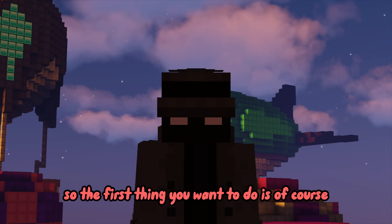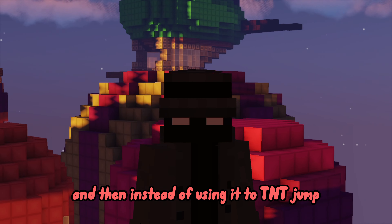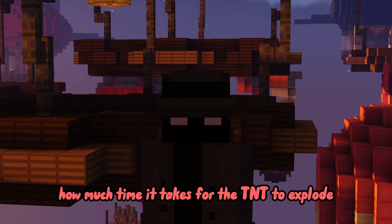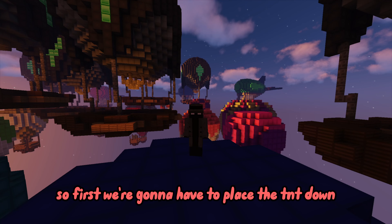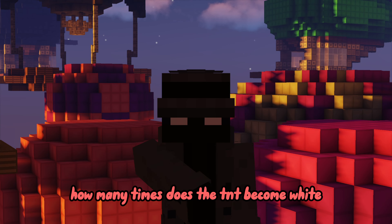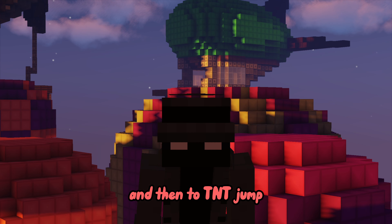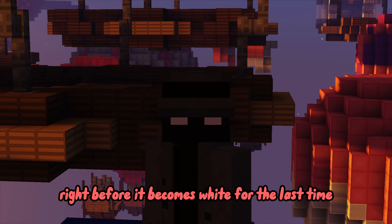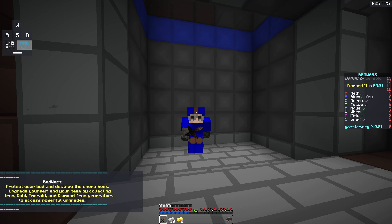So the first thing you want to do is get the TNT. Instead of using it to TNT jump right away, we're gonna use it to count how much time it takes for the TNT to explode. We're gonna place the TNT down and count how many times it becomes white before it explodes. To TNT jump, you will have to jump over the TNT right before it becomes white for the last time.